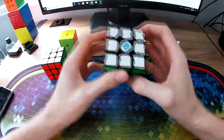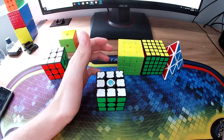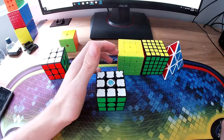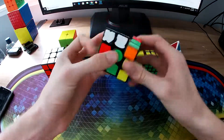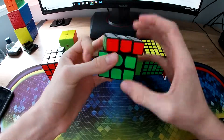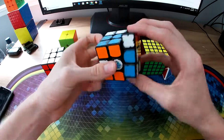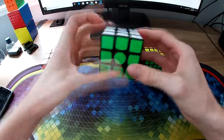For 3x3, I mainly want to get a good single. My average at Brisbane Winter was alright — I got about an 11.7 in the finals, which is pretty nice, though a lot of people got 11 and 10-second averages. So a sub-12 average is what I'm looking for. But for the single, I definitely want to get a sub-10 — even a 9.9. I just want to get a 9. I'll be happy with that.